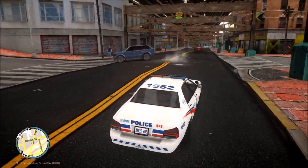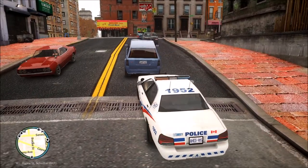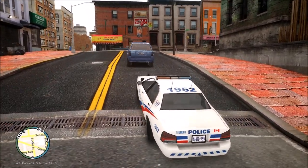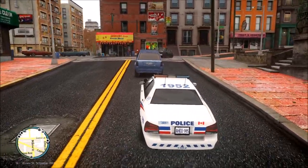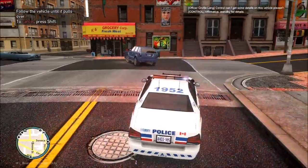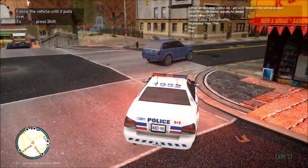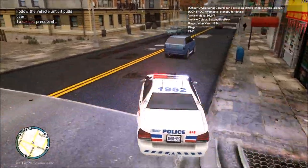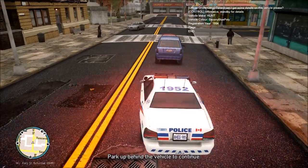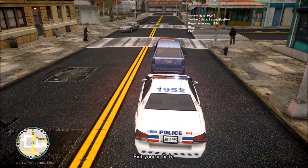We just had this vehicle crash that red light. We're going to be pulling them over and see what their deal is — just on normal patrol and someone almost created an accident. Let's see if they actually pull over. It's going to be a Huntley, blue in color.